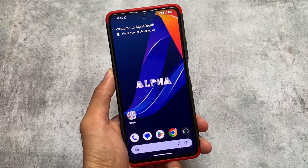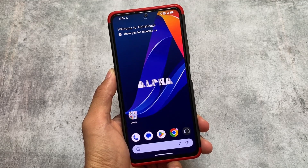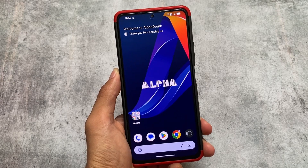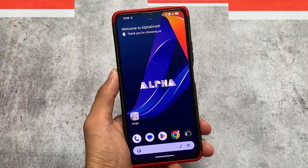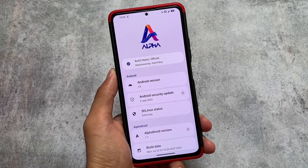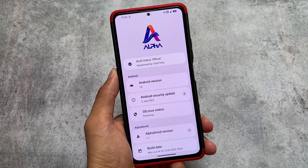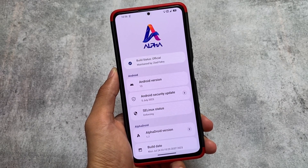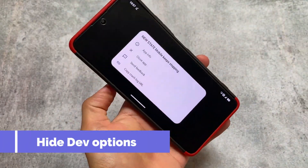There are many custom ROMs right now — Alpha Droid, Rice Droid, CR Droid — we have a lot more custom ROMs available named as 'Droid.' This is Alpha Droid, which we are talking about. I made one video on this custom ROM some time ago. It is running Android 13 and with this new update it has the July security patch.